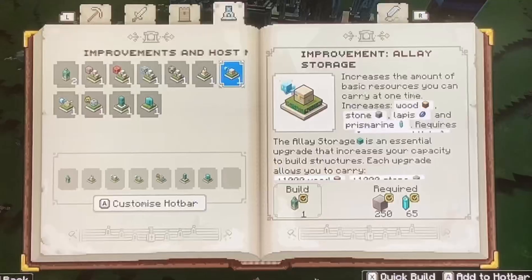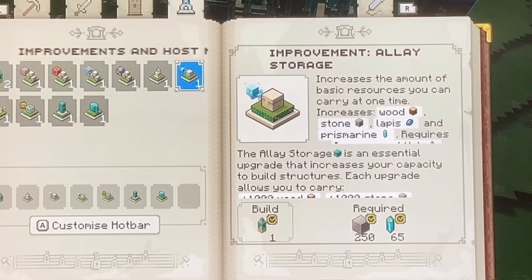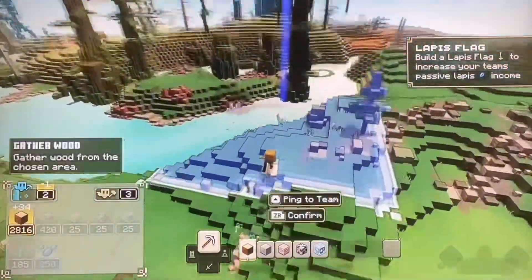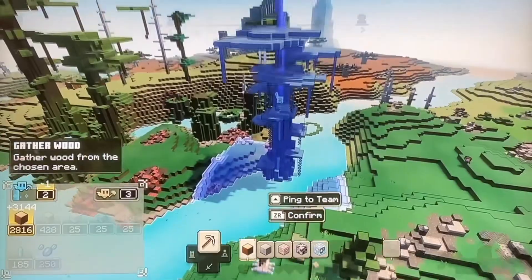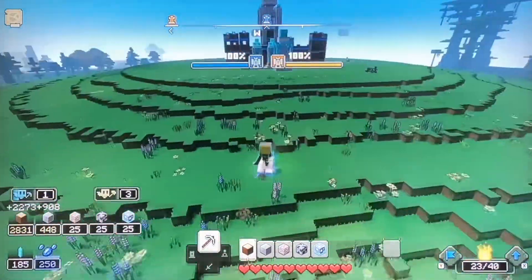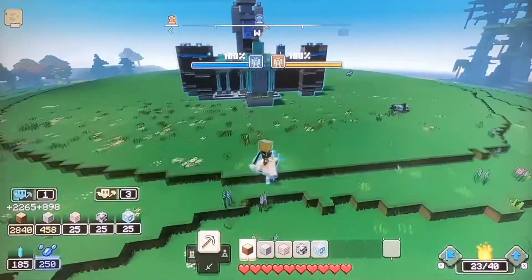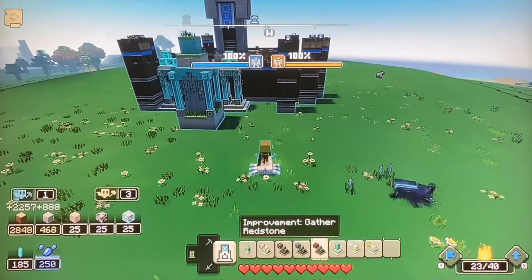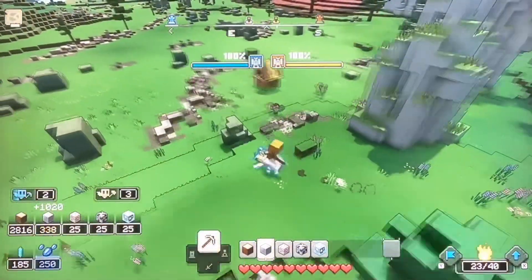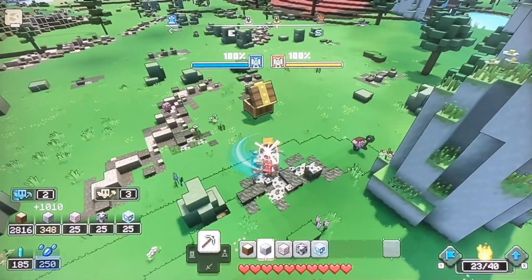Then we have the Allay Storage Improvement, which increases the amount of basic resources you can hold — being Wood, Stone, Lapis, and Prismarine. With every Improvement you build, it increases your storage by 1000 for Wood and Stone, and 250 for Lapis and Prismarine. It does not increase the amount of ores you can hold; to do that you need to build more ore improvements.